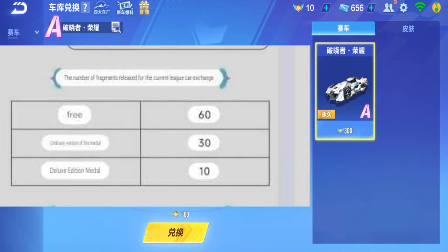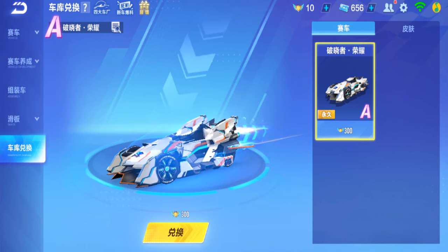For this special Downbreaker, you will get 60 fragments for free - only 60 if you don't buy the Speed Pass. If you buy the Speed Pass you get 30 extra fragments, and if you buy the Speed Pass plus 30 levels you get an extra 10 fragments. So if you buy the maximum price for the Speed Pass with the extra 30 levels, only then you get 100. So you get 60 for free, 90 with normal, and 100 with the extra level purchase.